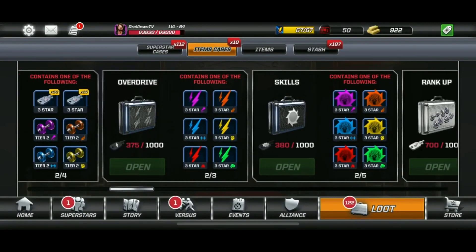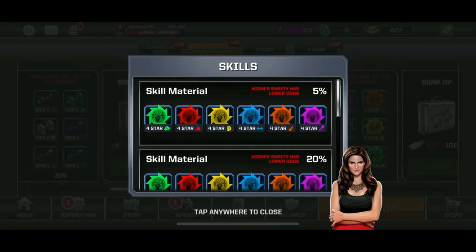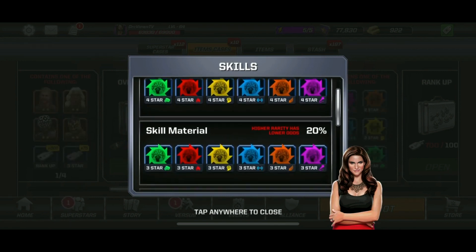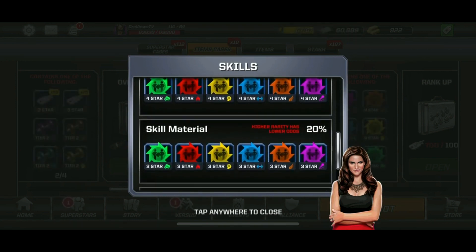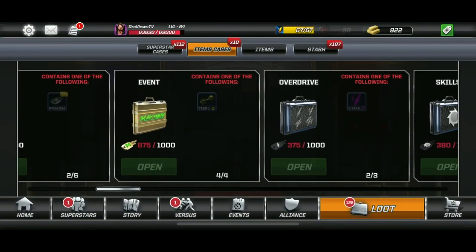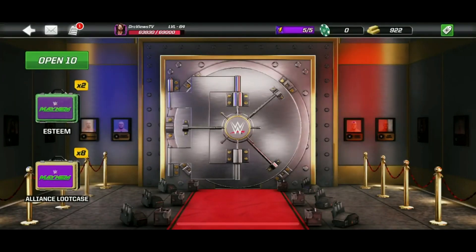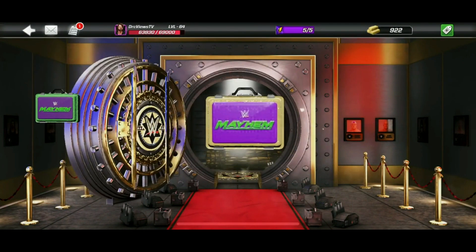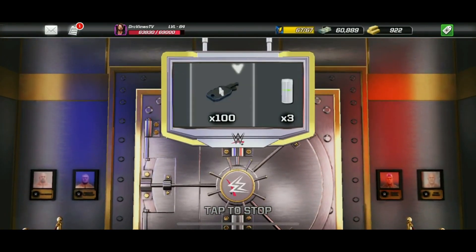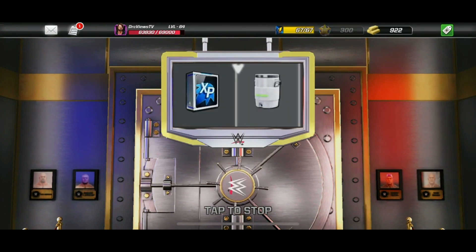In this video, I'm going to be opening up eight of these alliance loot cases to see how many of these keys we can get. A reminder: you need a thousand keys to open up a skills loot case. We're going to put in the first alliance loot case into the vault — will it give us those skill keys? There are 150 skill keys in the first one.